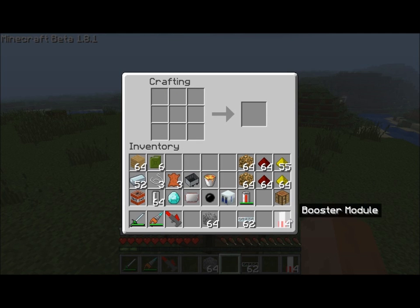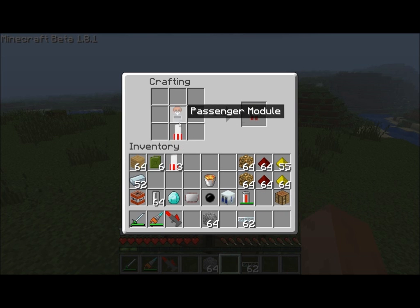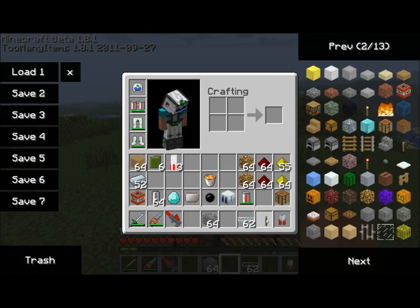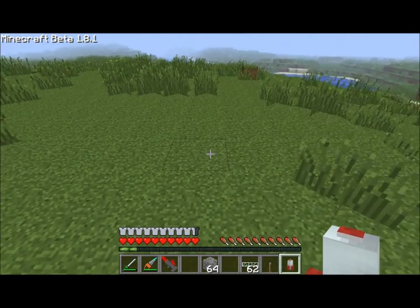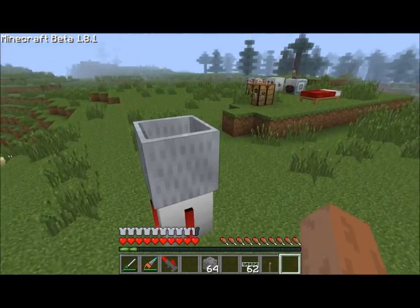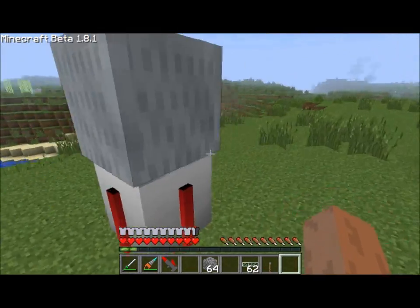A booster module is like a rocket, and you can use it to shoot stuff like a rocket. The first thing I'll show you how to shoot is this pattern. We can get a parachute and attach it to a mine cart to get a passenger module. And if we attach that passenger module to the booster module, we get a passenger rocket. Simply place down your booster rocket, and you can see it's got the mine cart in it. If you right-click on the mine cart, you'll get inside.